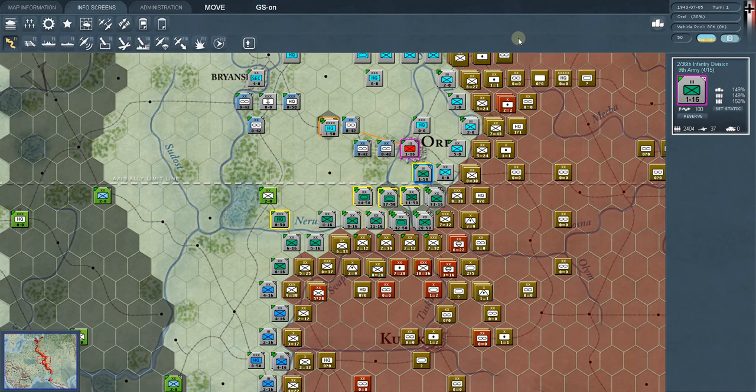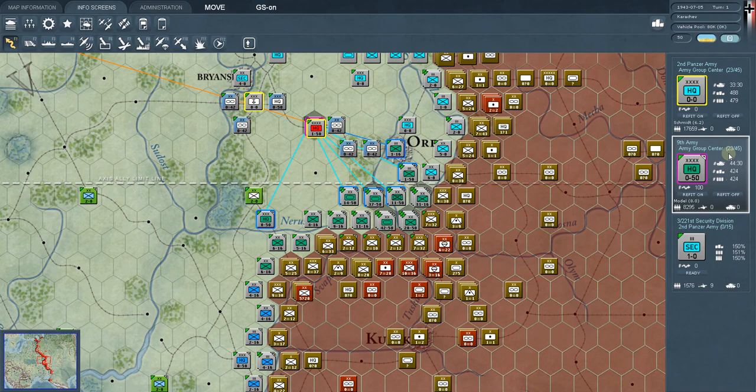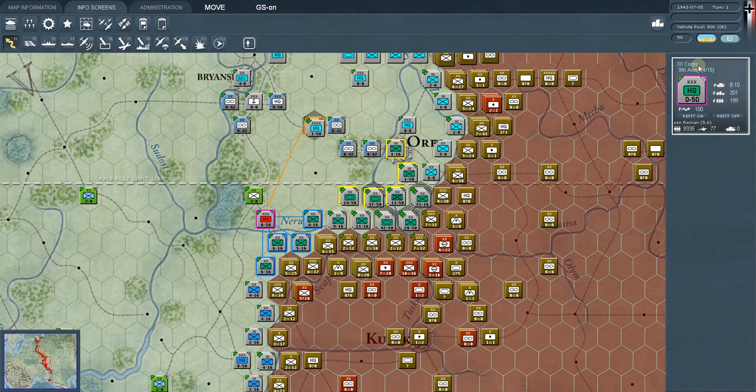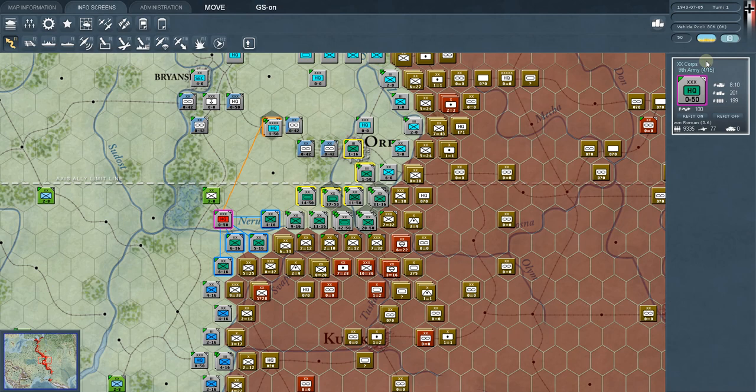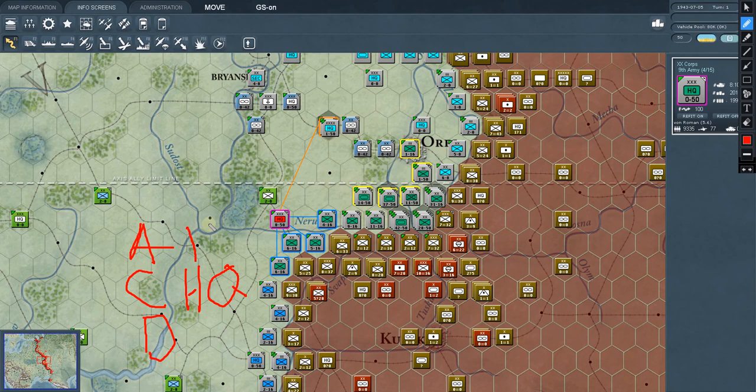So you have army headquarters, which is our next level up. It can be up to 15 hexes away from the cores, divisions, or regiments it commands, and they are still in good command. We've got divisions, corps HQs, and army HQs. This army HQ is commanding five different corps HQs.